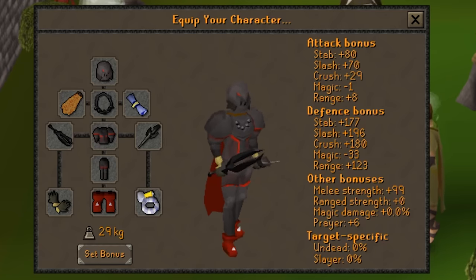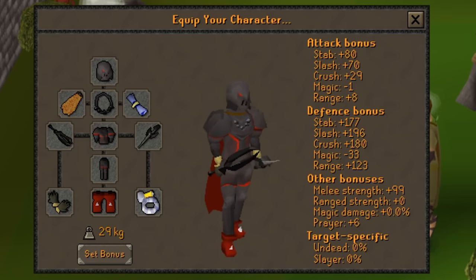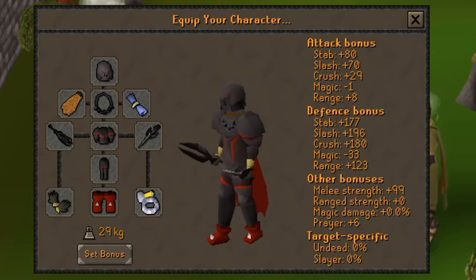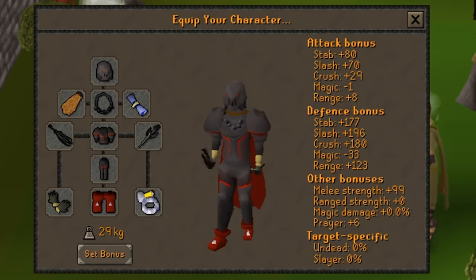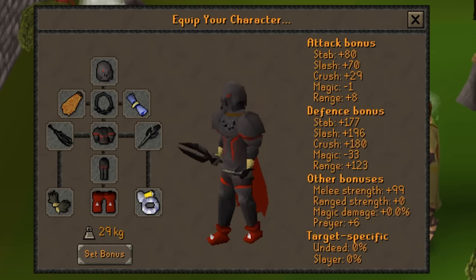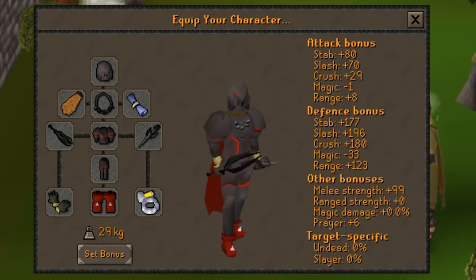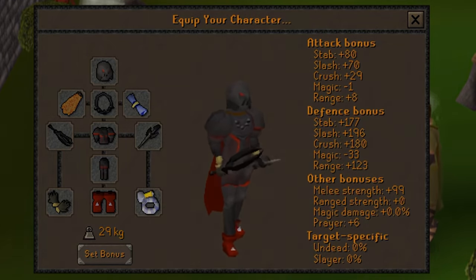One limitation of the Abyssal Whip is that you cannot train Strength with it. So when you want to train Strength, I would highly recommend buying the full Obsidian Armor Set with the Obsidian Sword and the Berserker Necklace. This armor set is really strong for its level and cost, giving a giant boost to both melee Strength and accuracy with the full set equipped. It should take you all the way to 99 if you want and will only cost around 4 or 5 mil.